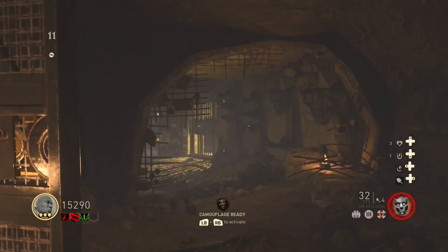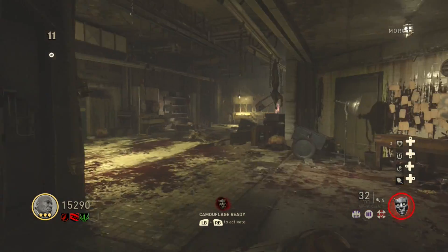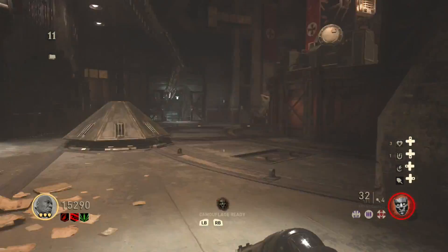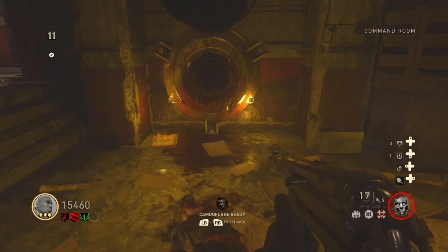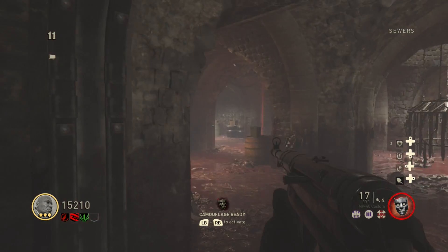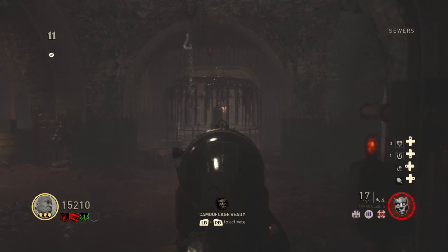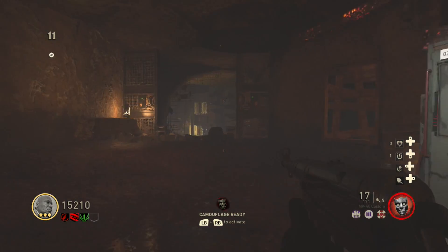Each time you enter one of these tubes it will cost 250 Jolts. The first tube can be found in the command room — head over there and enter the tube. Immediately after you exit the tube you will need to push the red button. Do not walk out and do not leave the area, or the gate will shut and you will have to repeat this process again.